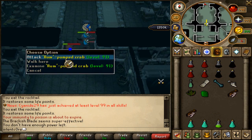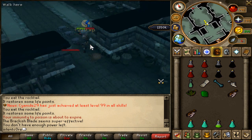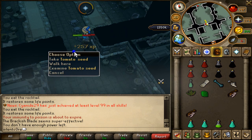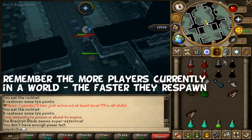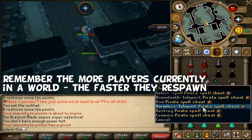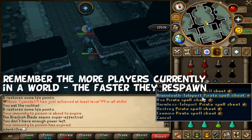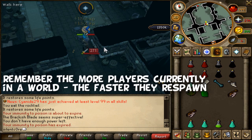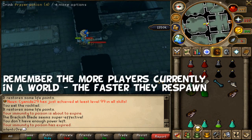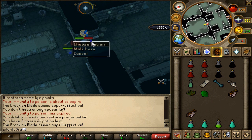Just hit pretty high with that spec attack! So basically this is it — you can AFK right here. When you need to bank, all you need to do is go outside and use your spell sheet to go to Mos Le'Harmless and bank. Then you can use it straight away to go back to Braindeath Island. It's really easy to bank, and obviously once you've used your prayer pots, you won't need food since those rangers are already lured.